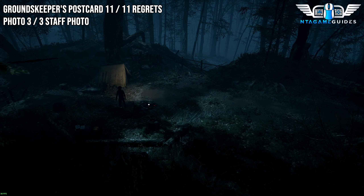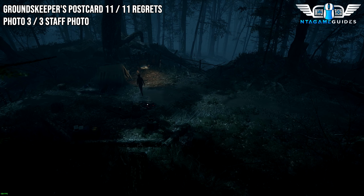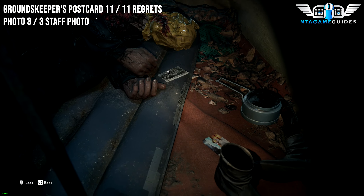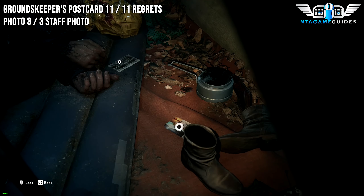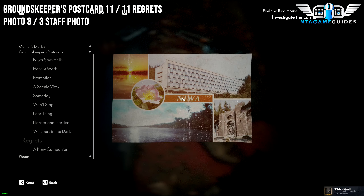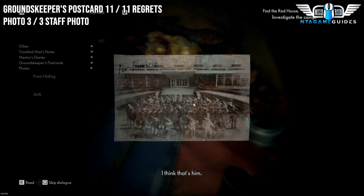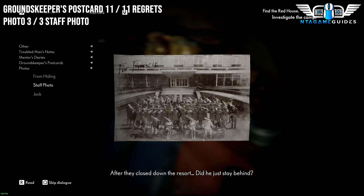For two more secrets: go to the camp tent and investigate it. You will find two collectibles here — grab the one called Regrets (the Grandfather one). We have now found all the postcards in the game. The next photo will be from the Photos category — this will be the last one for this category as well. That will be the Star Photo.